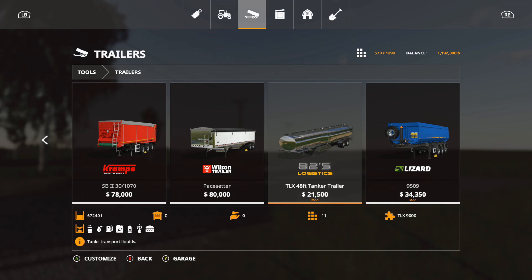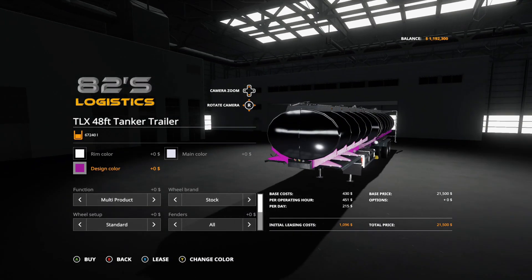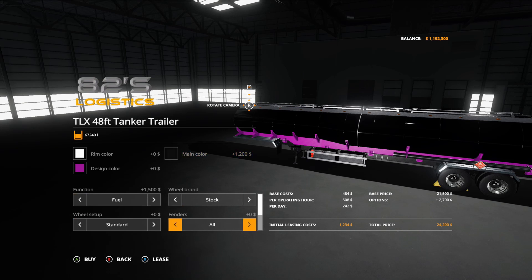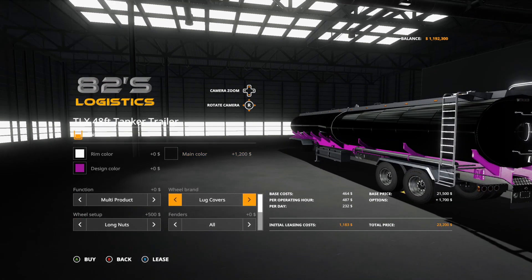Next is something I've been waiting for on consoles — the TLX 48-foot Tanker Trailer from A2 Square Studio. It's $21,500, only 11 slots, holds up to 67,240 liters. It holds milk, water, fuel, herbicides, slurry, and more. Options include rim color and design color in any color. Function configs: multi-product, animals, fuel, crop protection, slurry tanker — which actually puts warning signs on it. Wheel brands: stock, lug covers, spike covers, tag axle, agro tires. Fenders: all, rear, or none.